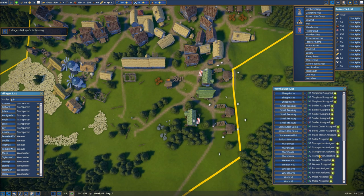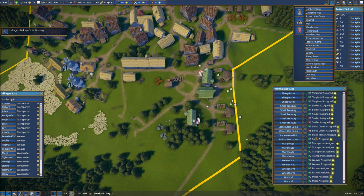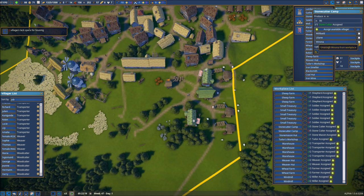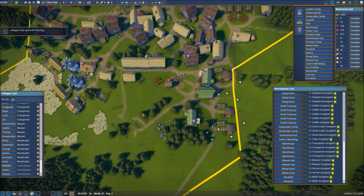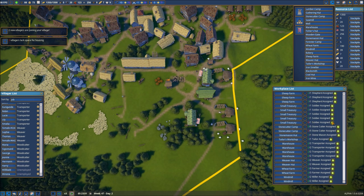Stone cutters — we have tons and tons of stone, so we could really get rid of some of those workers. They're wanting fish once again, so nothing doing there. Let's go ahead and get rid of all three of these guys so I can move them around a little bit more. We need some more soldiers — let's go ahead and do that while I'm thinking about it.